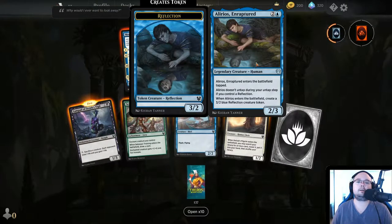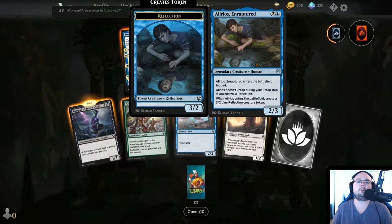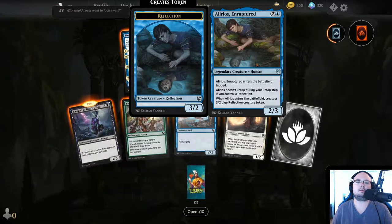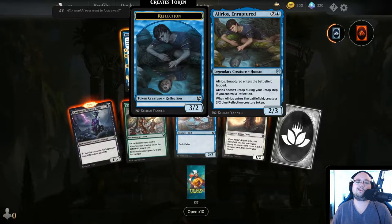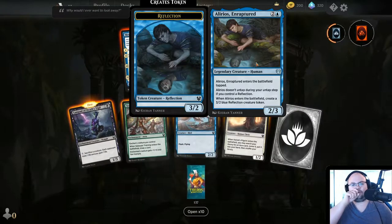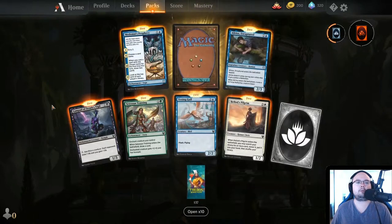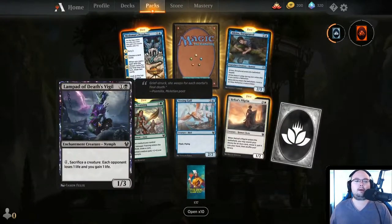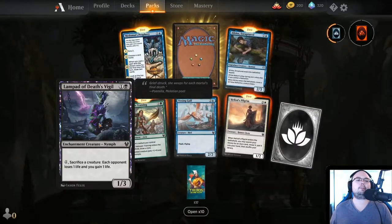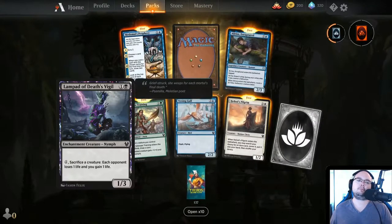Alleros Enraptured — it taps and doesn't untap during your untap step if you control a reflection. This is a weird one — you need to kill your 3/2 to be able to use it. Lamphead of Death's Vigil — enchantment creature Nymph, 1/3. Sacrifice a creature: each opponent loses 1 life, you gain 1 life, for 2 mana. Not the best.